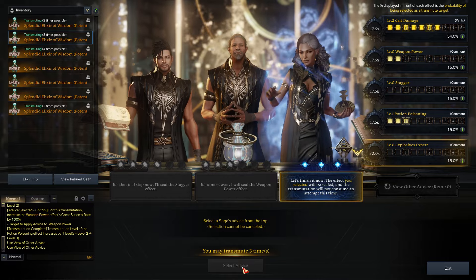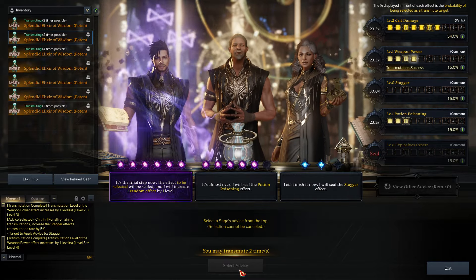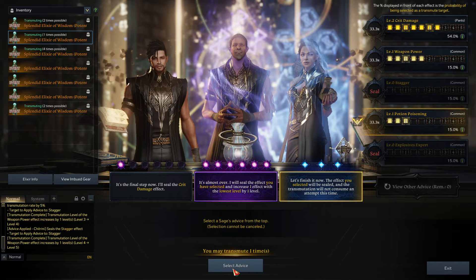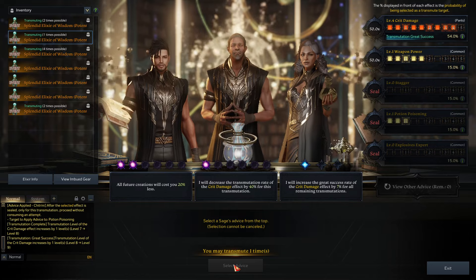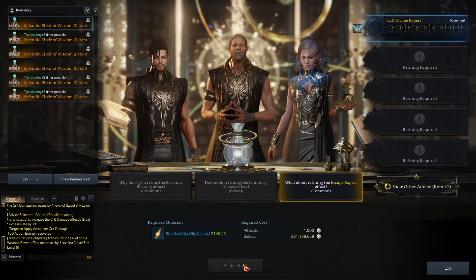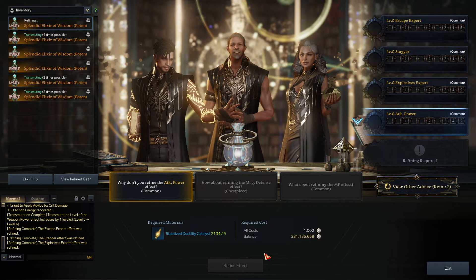Not consuming an attempt, we can get rid of Explosive Expert. 54% great success chance — 54. You'll seal Stagger, that's a good seal. It's completed — that's great and done.